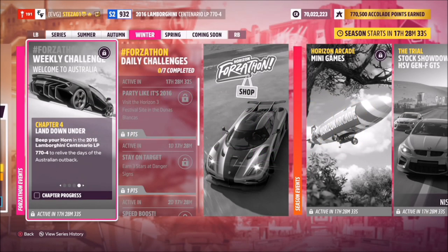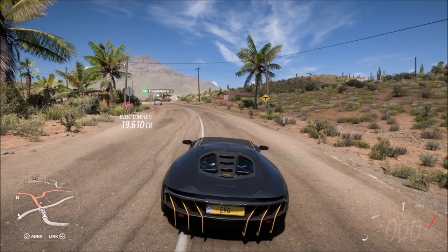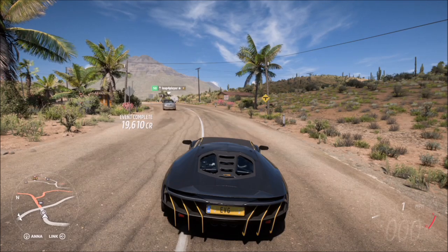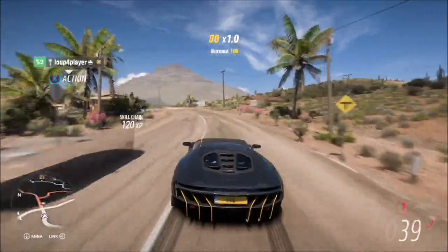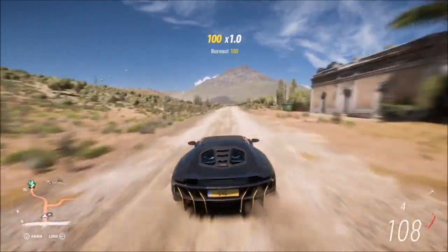Moving on to the final challenge, which really is not much of a challenge at all — it simply wants you to beep your horn. We all know how to do that: just push down on the right thumb stick, unless you've changed it in the settings. A really easy way to finish off that final challenge.